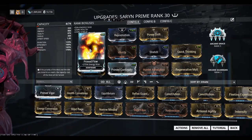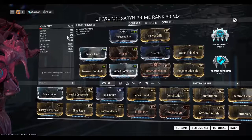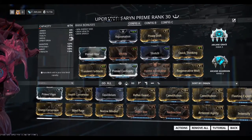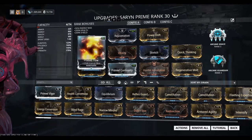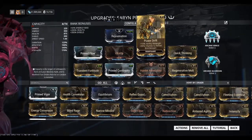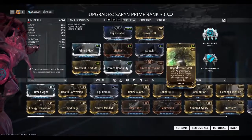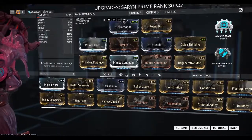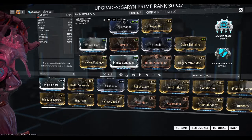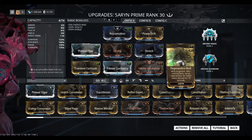This is the reason why I use Prime Flow for more energy — energy will be about 850, so it will last even longer. Transient Fortitude plus Power Drift will give up to 170% power strength, which is good enough for your Regenerative Molt, which will get about 85 plus 85 health every second for 10 seconds.